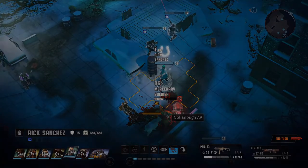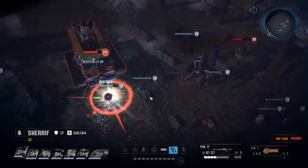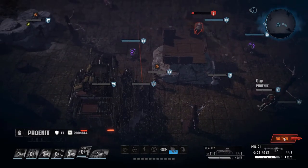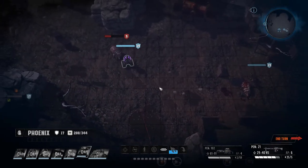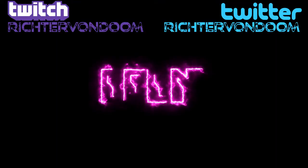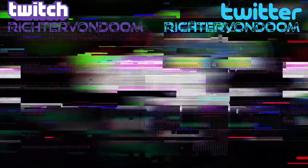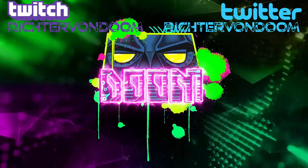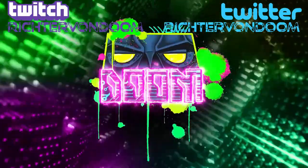Rick Sanchez is a half mobile flanking unit and half summoner. Sprinkling a little hacking and weird science, you get a truly unique class that is able to take control of the battlefield however he sees fit. I appreciate you for staying until the end of the video. If you liked it, please throw a thumb my way. Subscribe for future content. And as always, you can find me on Twitter and Twitch. We'll see you next time.